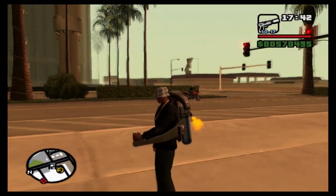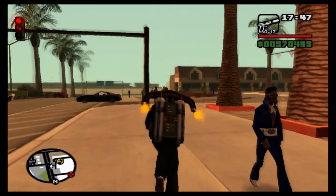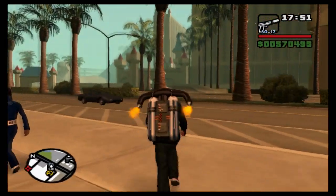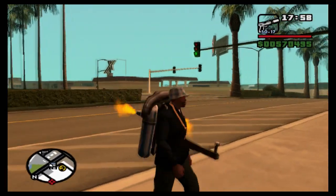Hi everybody, welcome back to GTA San Andreas and our 100% playthrough. Today we will be collecting the first 25 of the horseshoes — there are 50 horseshoes altogether. We're going to get the first half of them in this episode, and the first thing you want to do is get the jetpack or the black project.